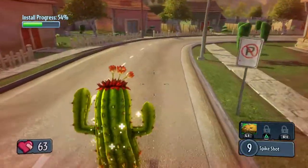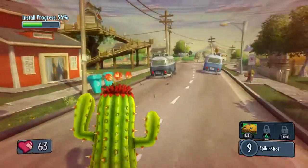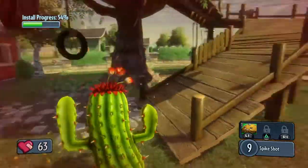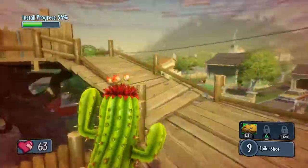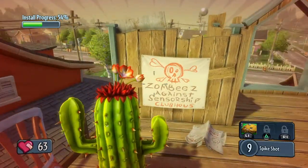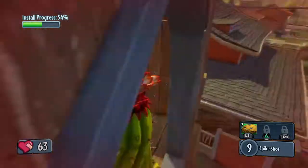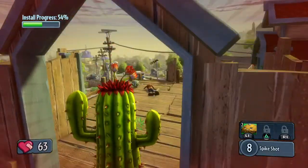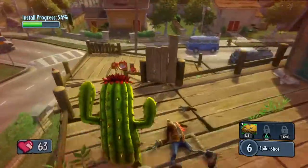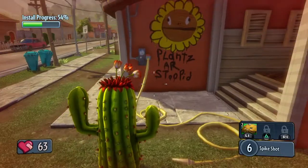I'm gonna have to go back up — it stopped at 63 for some reason, that was weird. Alright, install progress is at 54, we're getting there slowly but surely. Oh, there's a treehouse up here, let's see what's up here. Zombies Against Censorship clubhouse! I built this — none of you zombies did. It was all mine, it's my work of art. Plants are stupid.